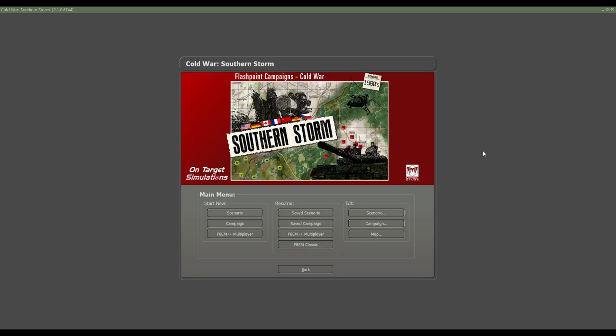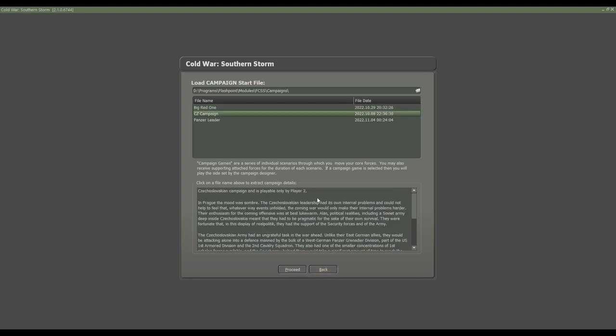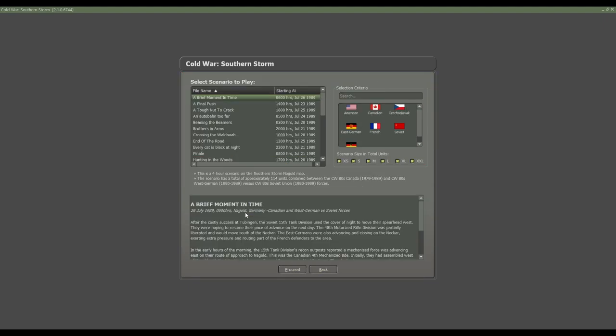Welcome back to Sumster Games, the place to find new strategy games. Today we're going to play a brand new war game called Flashpoint Campaign's Southern Storm. This is a WeGo war game, which means you give out your orders and then everything happens at the same time. You can play the campaign, the big war one, the TZ campaign, or Panzer Leader. We're going to focus on the Czechoslovakian army, playing a specific scenario called Hunting in the Woods.